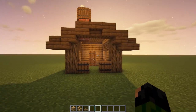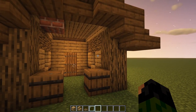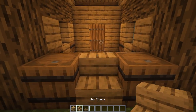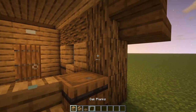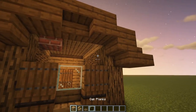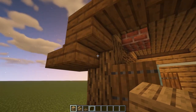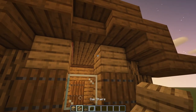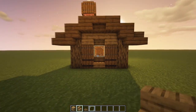The back of the house is virtually the same as the two sides, except for one tiny difference. We've still got our oak stair in the middle with our glass pane on top, two planks either side with our trapdoors. But instead of having the oak log coming across, we're going to have a full block here and another one there, and then an oak stair in the middle, looking like that.